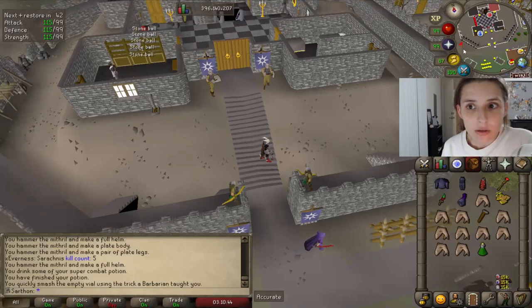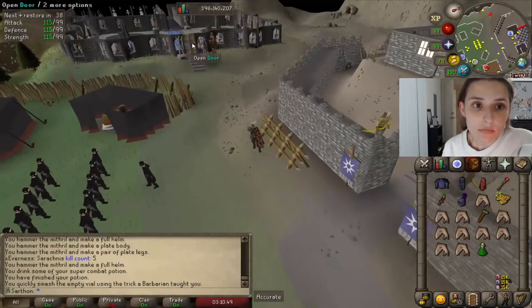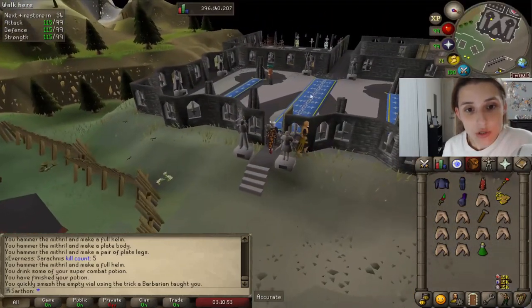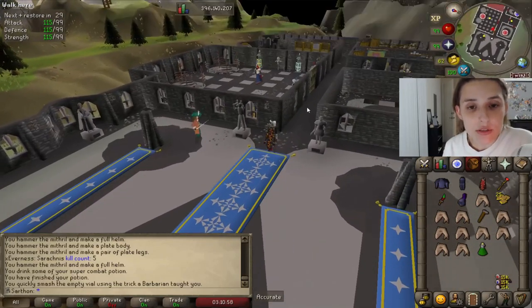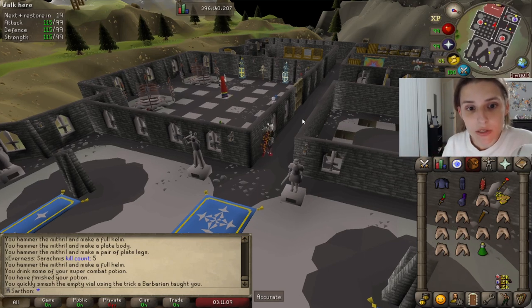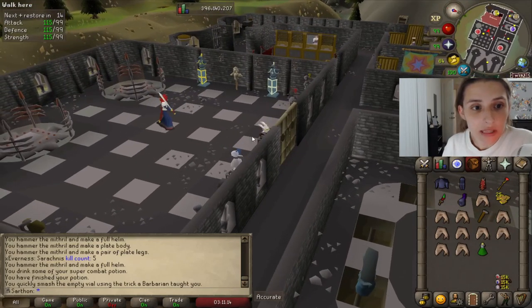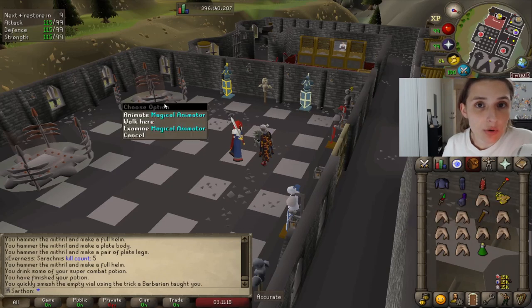Once you get to Burthorpe, you're going to go ahead and go west. You're going to open this door. Now the best way to get tokens — tokens are used basically to enter and fight the cyclops — is using a set of armor on this magical animator.